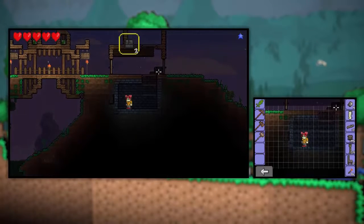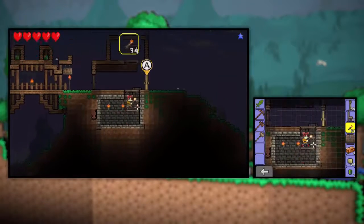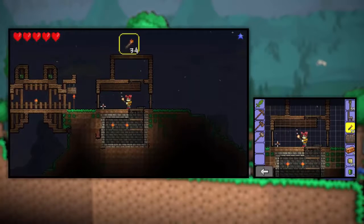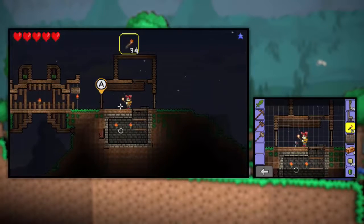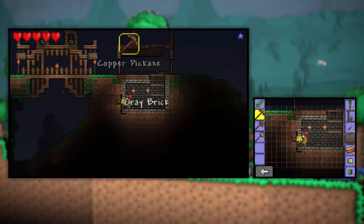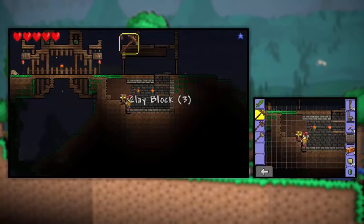Wherefore art thou, torches? I'm going to need you — here they are, found them. I'm going to make this ladder look nicer eventually — it's going to look much nicer soon. For now that's just how it's going to look. Actually, I kind of want to branch this out a bit more — I know I said I wanted the bottom to be less than the top part, but I think I want to make it go a little bit more. I think that would be cool.